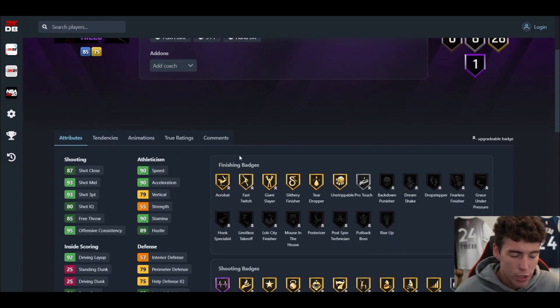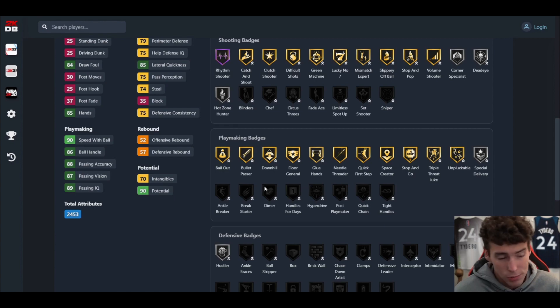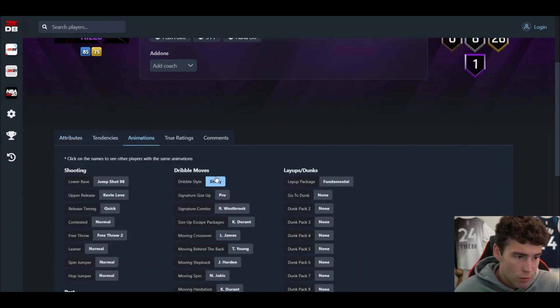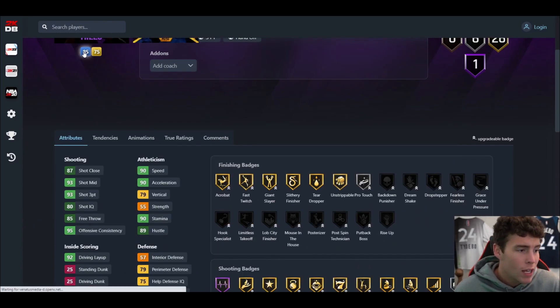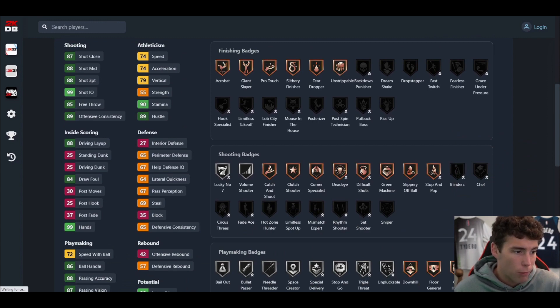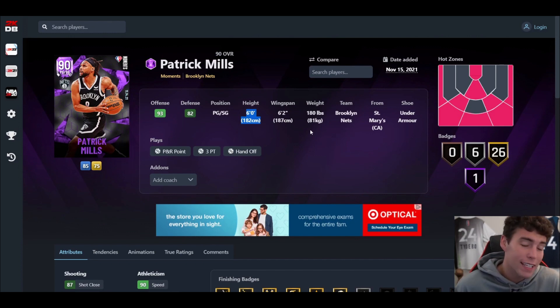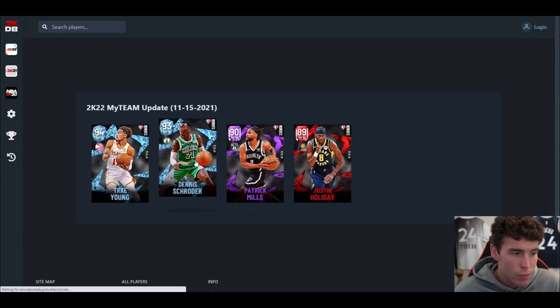He has Hall of Fame Rhythm Shooter and some pretty good shooting badges — can get Sniper, Limitless, and Chef. Playmaker-wise he has what you want, and you can give him any badge in the game, which I like. He has a shifty dribble style, which is very solid. The question is: is this Patty Mills playable? The problem is he's six feet tall. Triple threat online and offline he can be fun, but in MyTeam Unlimited at six feet tall I'd lean toward no — though offensively he's probably going to be a cheese ball.